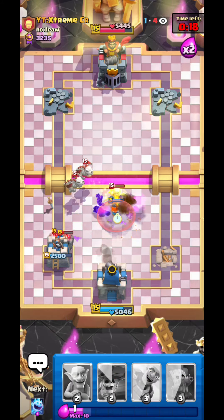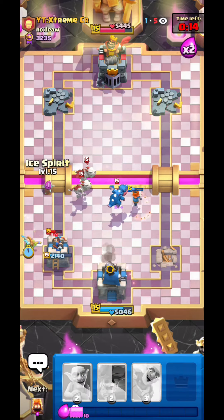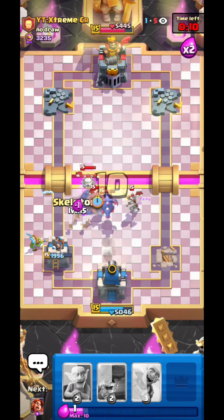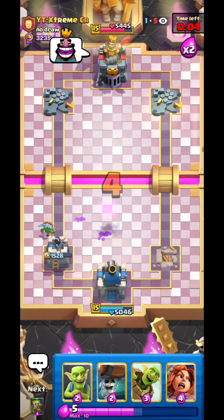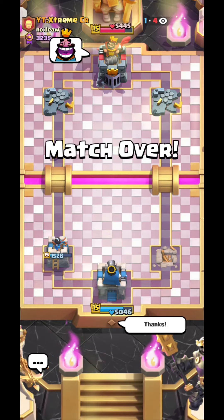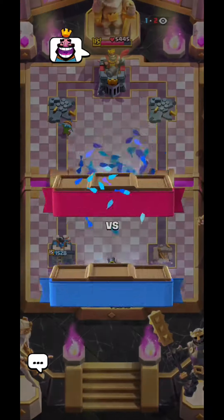I'm gonna try my best — I can bait like this to distract. Okay that E-Dragon wasn't great, that's not gonna do anything. My dart goblin should put in work here. Maybe we can distract... yeah I feel like we won. Yes we won! GGs. Man, that's really a horrible matchup because we don't have a rocket for pump, but yeah I'll take it.